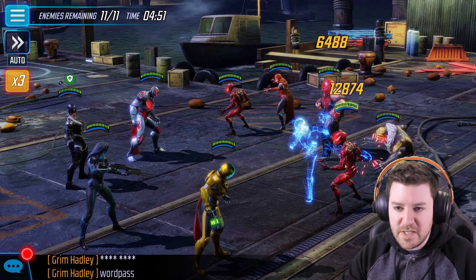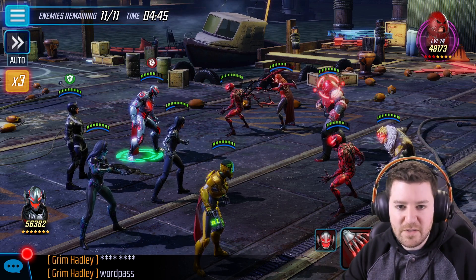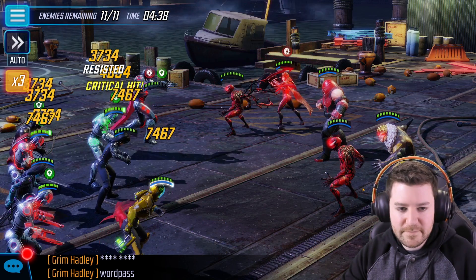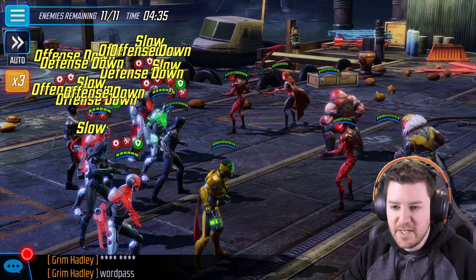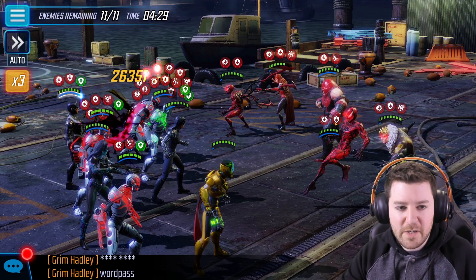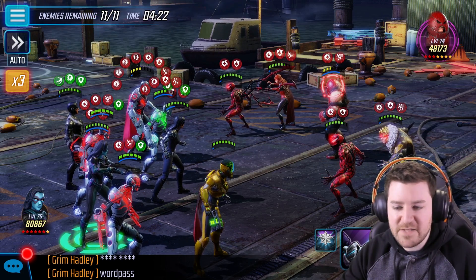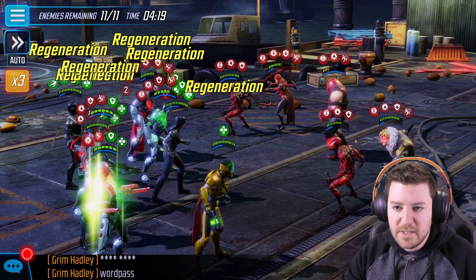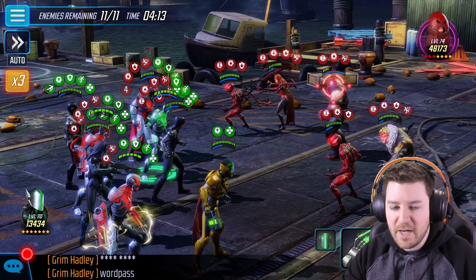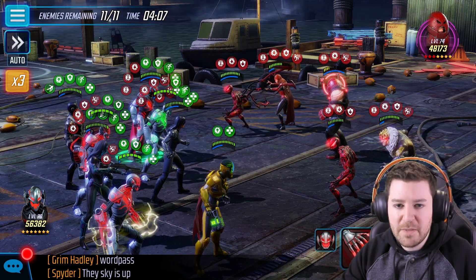Right off the bat I like to use the Yo-Yo special here just because it hits multiple targets. The offense down reduced his focus enough that Ultron only took one bleed. We'll summon the Ultron bots here, then fire off the Scientist Supreme ult. The only important thing when Black Bolt goes is you want to hit someone that has slow so that it flips his negative status effects into positive status effects. We'll drop the Minerva ult to get some more damage on the field.